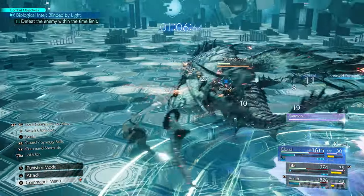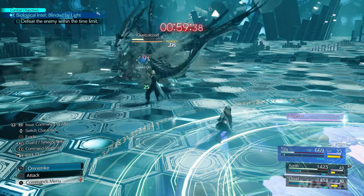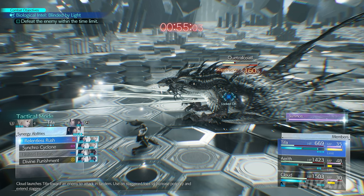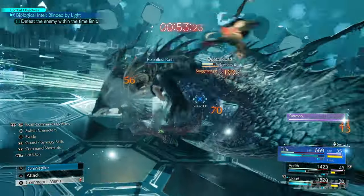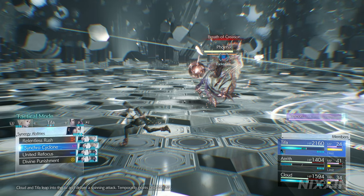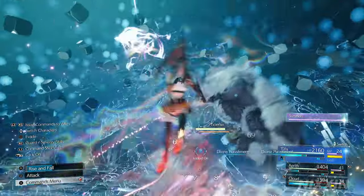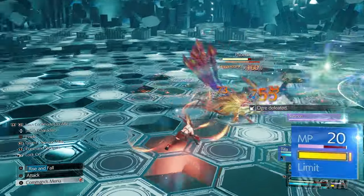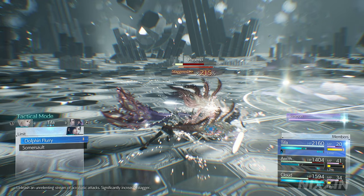When facing powerful enemies, synergy abilities play an essential role. Once Tifa and another party member have consumed at least three ATB bars, you can use synergy abilities for different effects, indicated by the small blue pips under your ATB gauge. Pairing with Cloud for Relentless Rush on staggered enemies will increase stagger time and boost attack power. Pairing with Aerith for Divine Punishment will level up limit break levels to level 2. The limit break level is indicated by a small yellow pip next to the limit break bar, and Tifa's level 2 limit break is Dolphin Flurry — a physical attack that hits enemies for significant damage with beautiful animations.